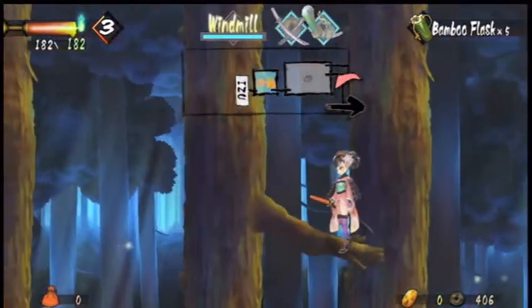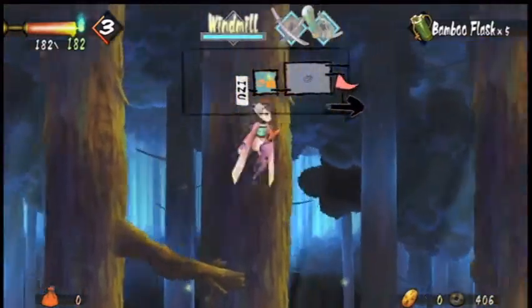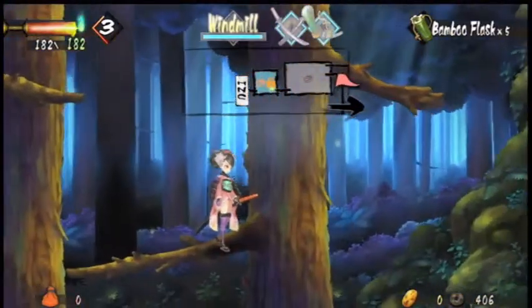I'm actually looking for a treasure in here, but I guess it's on the other side of that barrier, because I don't see it on this side. Since we can't go that way, we need to go back. The arrow always tells you where to go on the minimap, but you can always explore if you'd like.